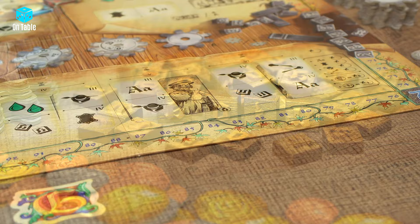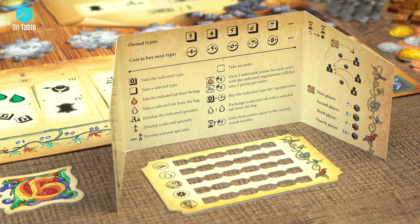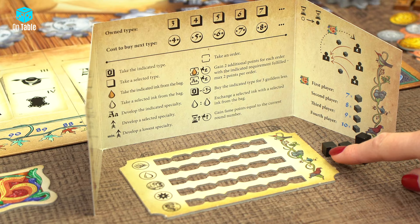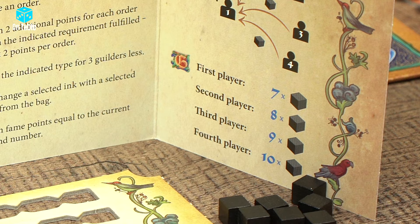Once the first player is selected, they will receive the first player marker. Now each player selects a screen of their choice — these have explanations on the inside that are useful during the game. Then take one initiative board and black initiative markers. The number of these depends on the player: the first player receives 7 markers, the second player 8, the third player 9, and the fourth 10 markers.